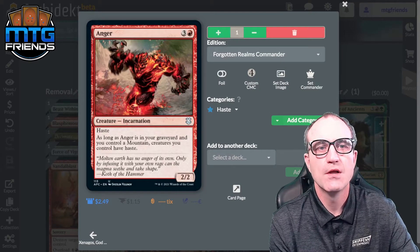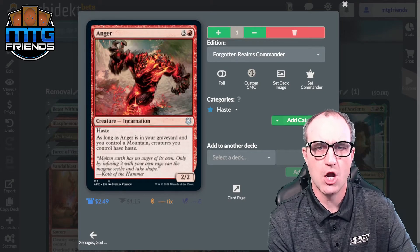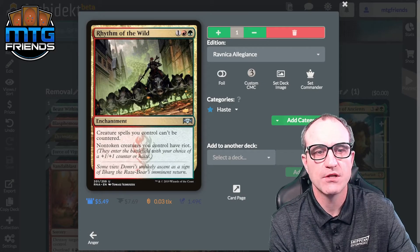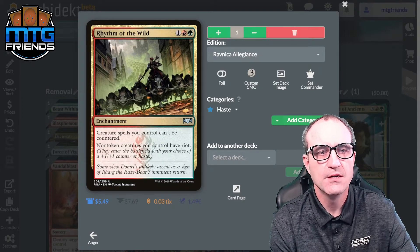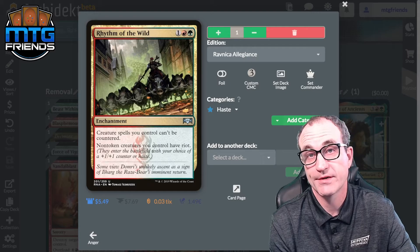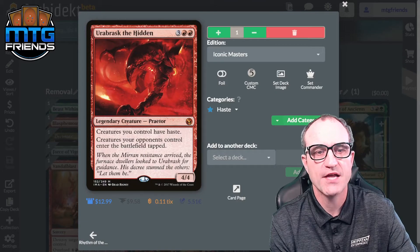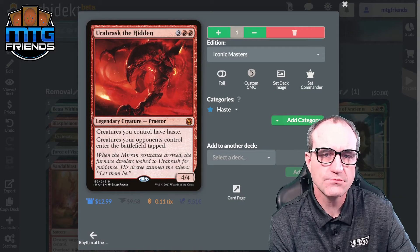For the haste package: Anger gives all your creatures haste as long as Anger is in your graveyard and you control a Mountain. Rhythm of the Wild: creature spells you control can't be countered; non-token creatures you control have Riot — meaning you can put a +1/+1 counter on them or give them haste, and we're giving haste. Urabrask the Hidden: creatures you control have haste, and creatures your opponents control enter the battlefield tapped.